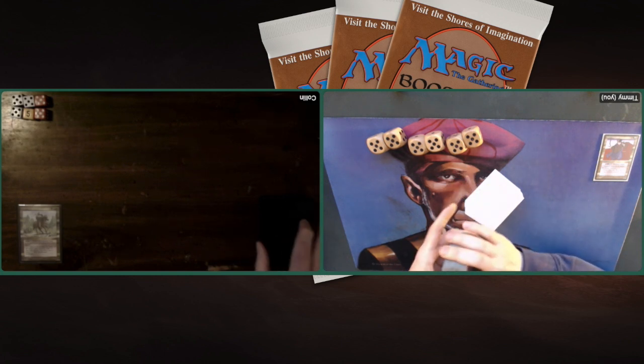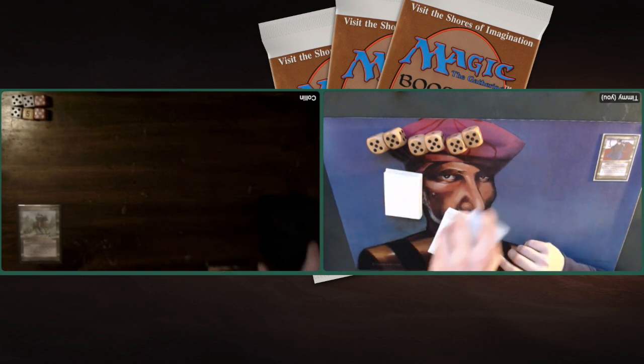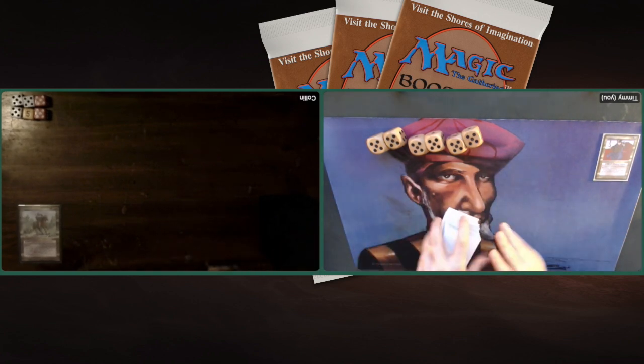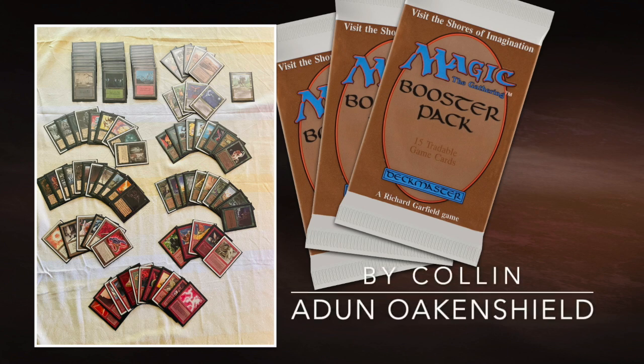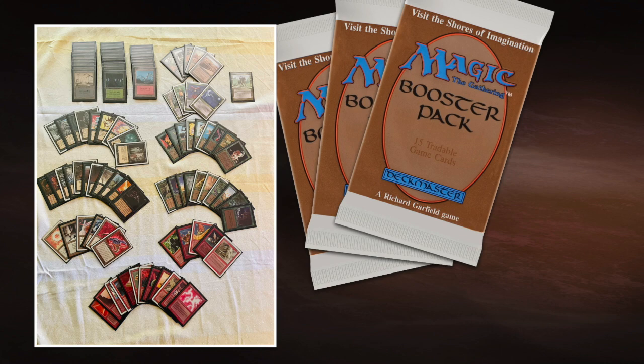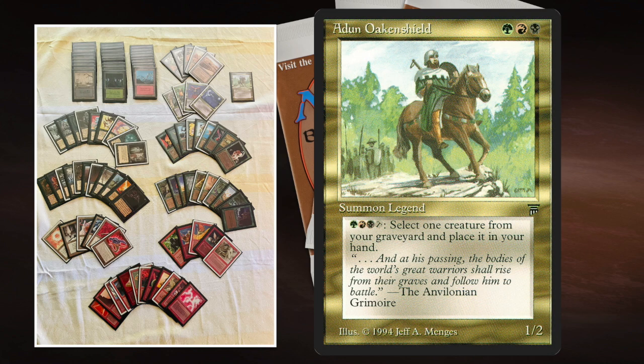We're going to start with the deck of my opponent today, Colin, and his Adun Oakenshield Commander EDH deck. Let's take a look. And here we see the deck of my opponent Colin. I'm just going to keep the deck tech actually very brief, because there's just so much to see and discuss. Maybe it's better if you're interested in this format — just pause it right here and have a good long look at this deck.